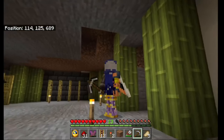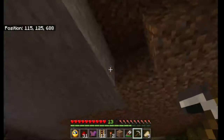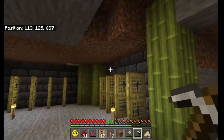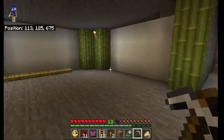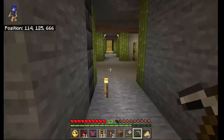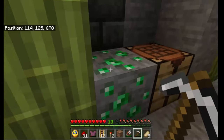Into the main villager breeding halls — pods of five. There we've got a snow background on one side and a dark deep slate brick on the other, and these are all going to be filled with villagers. Each one filled with bamboo, and we're going to extend this further and further and see what we get.